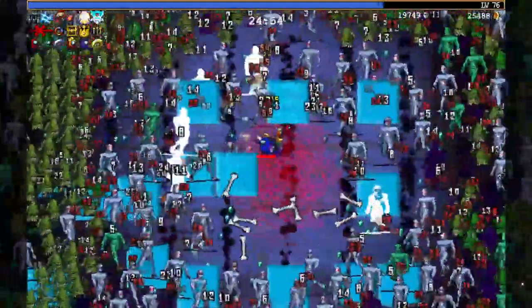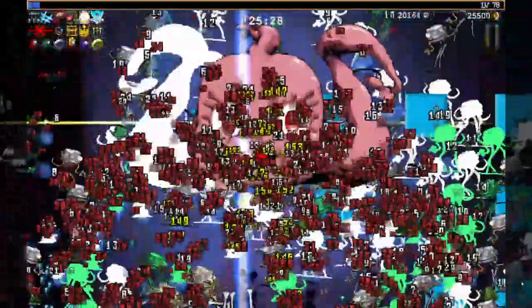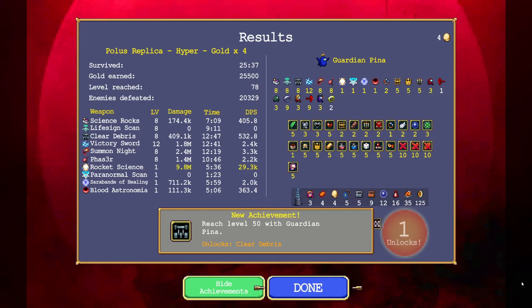I mean this might be a bust but at the same time it's not, because we did get level 50. I think we're good to call it. Track orbs - I'm probably not gonna kill this thing. Yeah, let the game be over. Unlocks clear debris - I wonder what we needed for that. Did we get all of the little dudes? Either way, at least we did the really easy one to unlock this and this one. Appreciate y'all for watching, I'll see you in the next one.